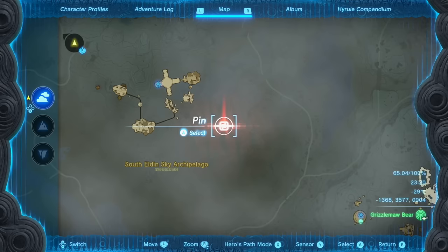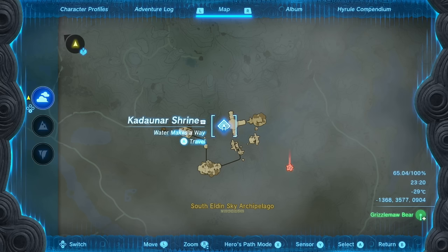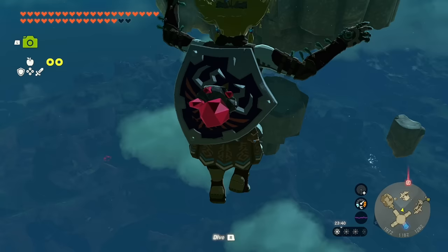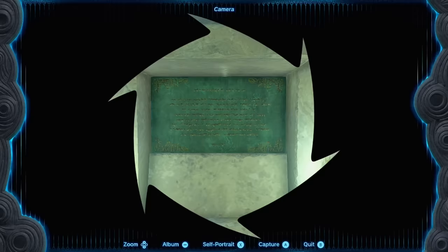Our next one is at the South Eldon Sky Archipelago, a short flight away from the Kukata Unar Shrine. This one is at a reasonable altitude — lower from where we spawned — so I'm going to use the pusher to get closer and higher. That pushes us on in just fine — no telling, no nothing.